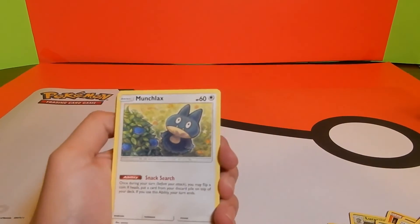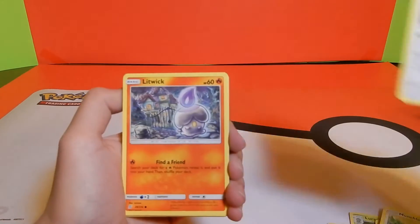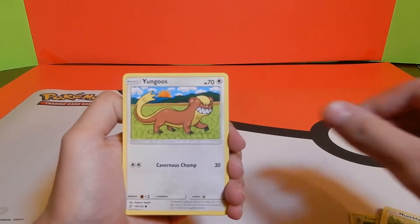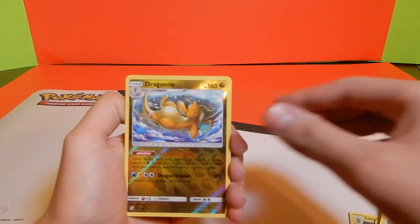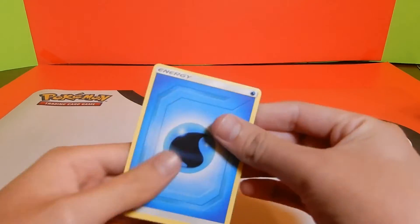All right, next pack we got Munchlax, Magneton, Barrel, Litwick, Cubone, Yanma, Yangoose, Crabominable, Dragonite — last one is Drifblim. And just water energy.